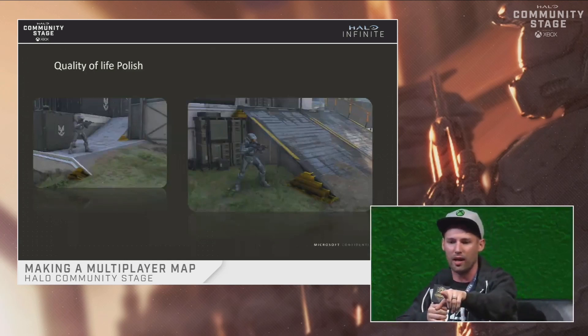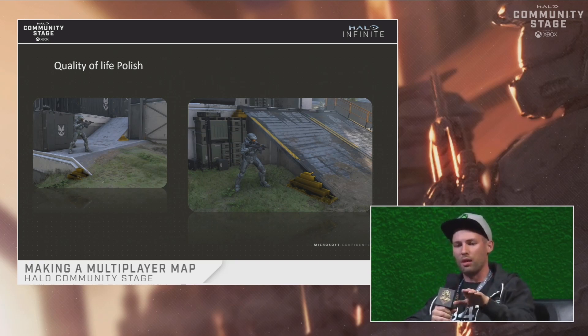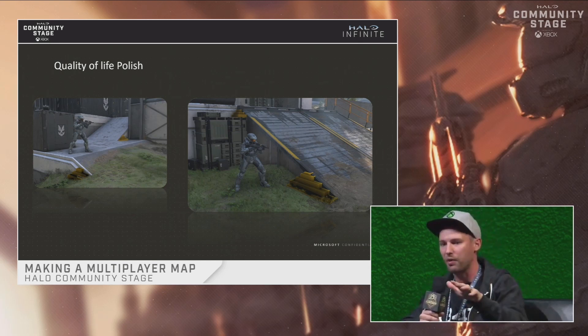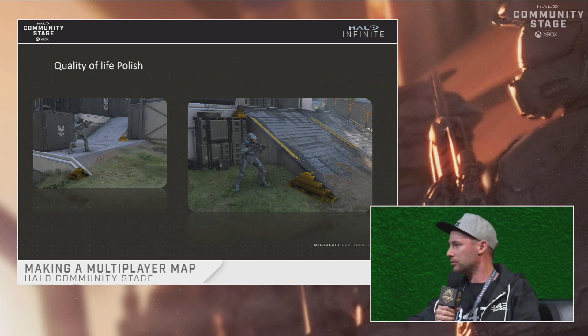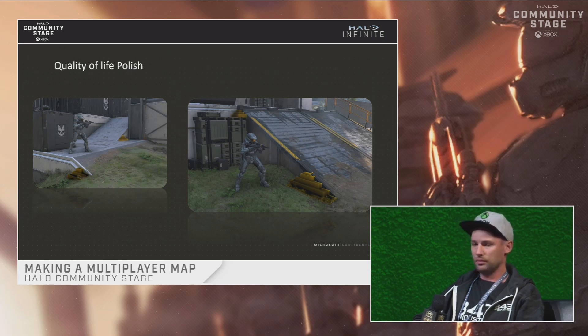This is the quality of life stuff — invisible collision. Our lead level designer Kaylee taught me this trick. Around the corners of ramps and stairs, we add little invisible boxes on top. We don't want it super smooth because we still want it to feel like an edge, but we don't want players to get caught and not see why — especially mid-BR fight while strafing. Above the player model on the right, that was added later because players would get caught and didn't understand why. This is a good compromise between art and design to keep map flow well while still looking like a proper ramp.